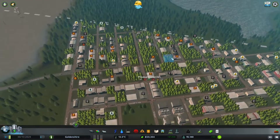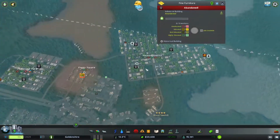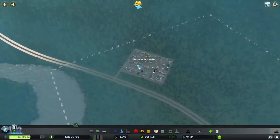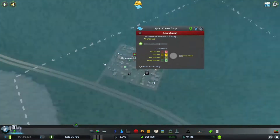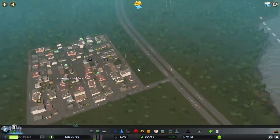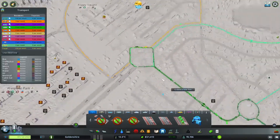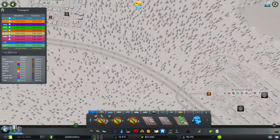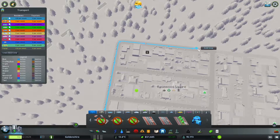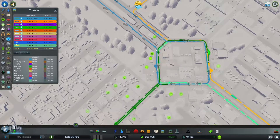Why do we keep getting abandoned buildings? You're abandoned because not enough buyers of products. And this one — no customers. I didn't think that would affect us, even though it is in the middle of nowhere, so I'm not sure how I didn't see that coming.